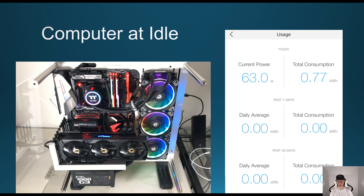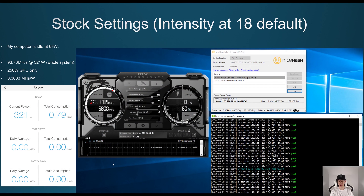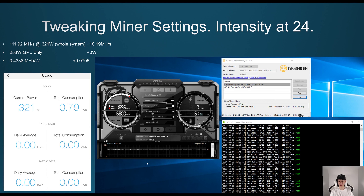Using NiceHash with stock settings, the intensity at default is 18, and I was getting around 93.73 megahashes at around 321 watts. Since my computer idled around 63 watts, my GPU was using around 258 watts. By tweaking the miner settings and changing intensity to 24, that did increase my megahashes by 18.19.